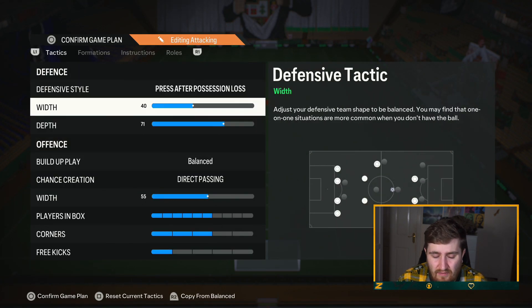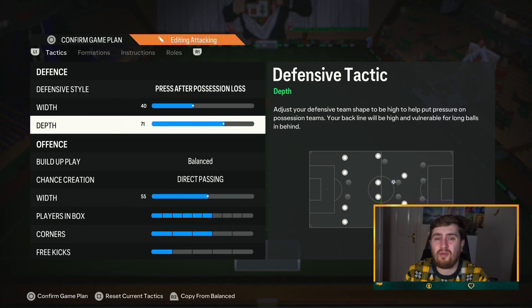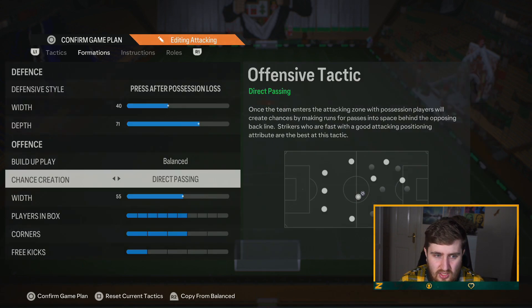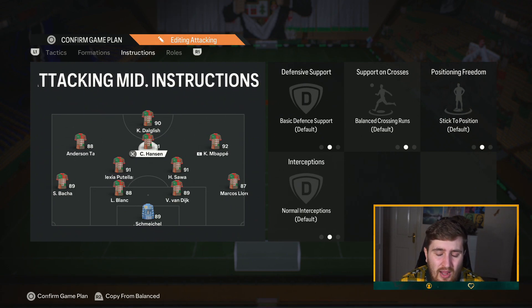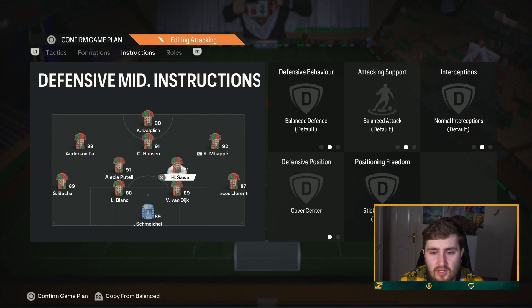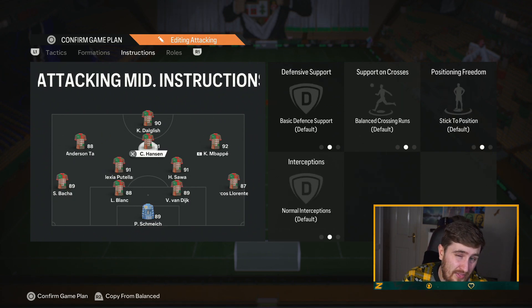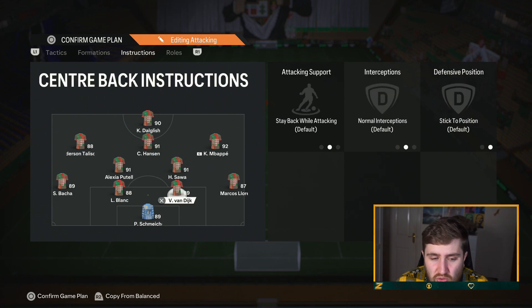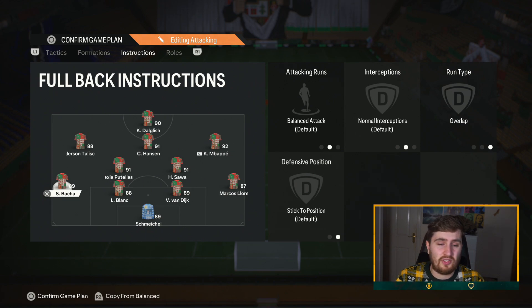The second version is literally the exact same except for 71 depth and press after possession loss - a drastic difference in game though. I think 71 depth on the new patch isn't quite as effective from what I'm gathering, just because there's a bit more space in the middle and you get a little bit more time on the ball, but it's still pretty oppressive especially in bad gameplay. For the instructions I put basic defensive support on my CAM instead of come back - I don't have come back on any of them. CDMs are the exact same.